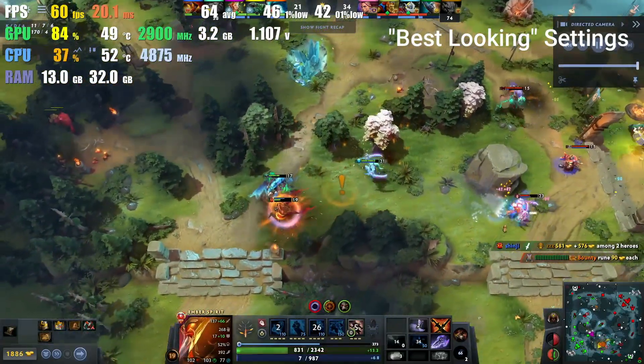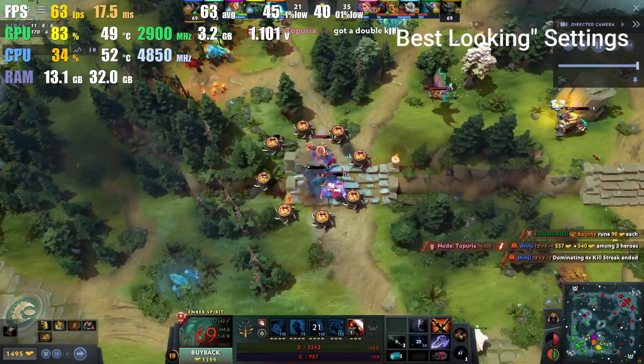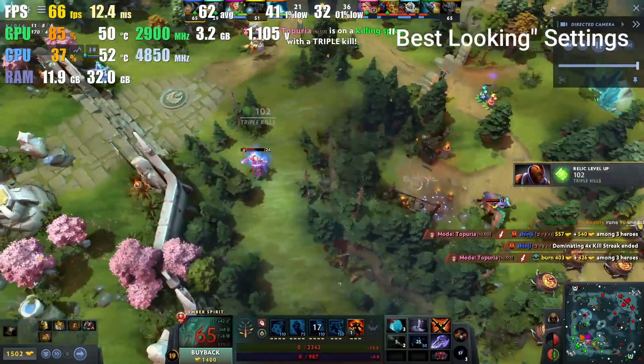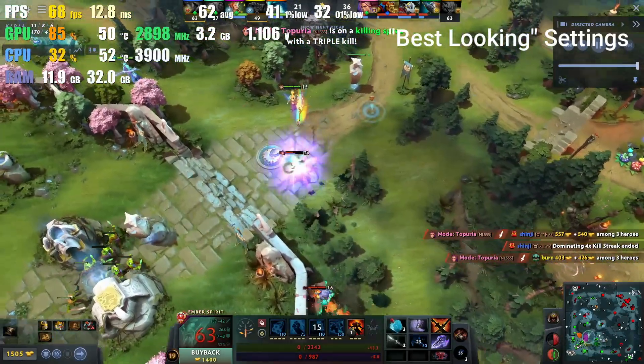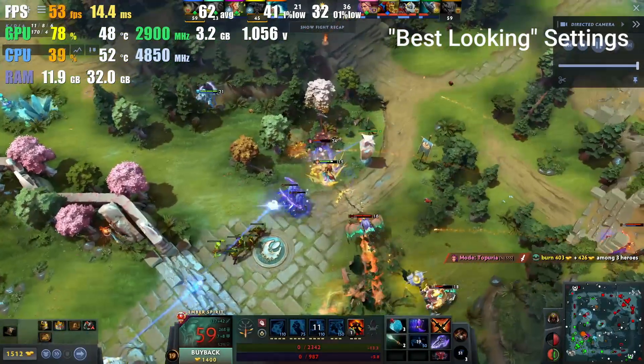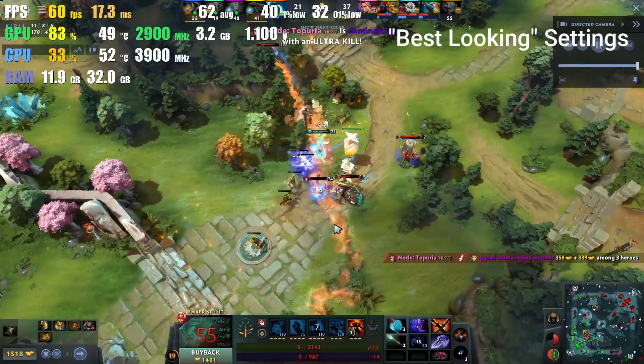This game is kind of weird. We're going to do four settings. They have basic settings and they have best looking — it goes from fastest to best looking and they don't actually have names. We're going to start on best looking, and then go down one click — I just call that best looking minus one.